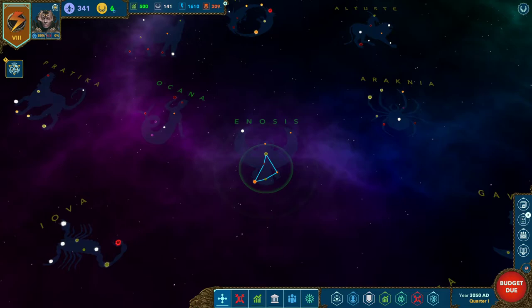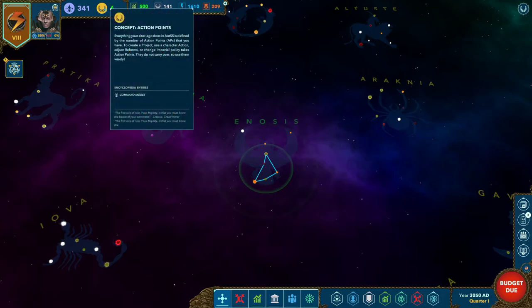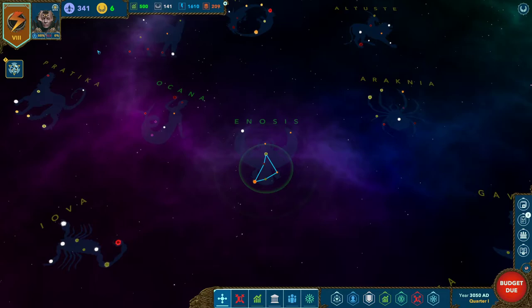Another very important stat is your AP — action points. You start around six. This is what you use to do essentially everything in the game. You are not immortal or timeless; there are only a certain number of things you can do in any given turn. Whether you talk to a character, interact with your budget, change production — anything generally costs one action point. Initiating a project costs two action points. This number can be influenced by your personal health — the less healthy you are, the fewer action points you have — and also by your spirit, which is your mental health.